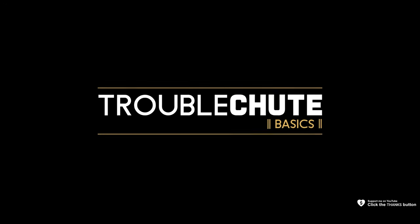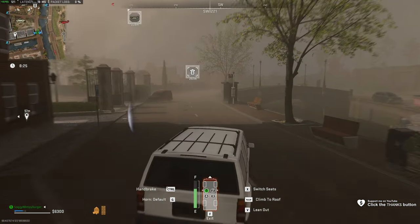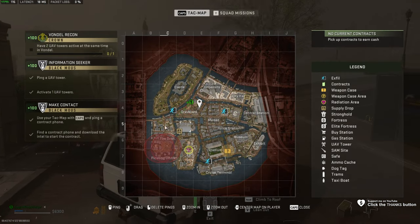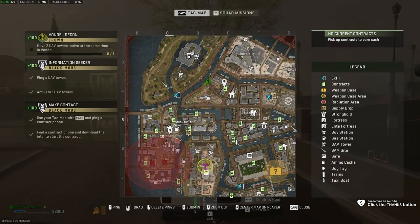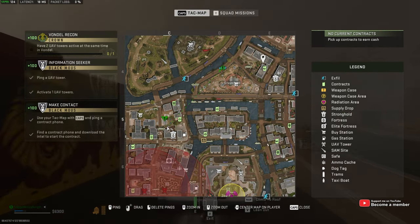Next up is the stage bag, which you'll find all the way on the far west side of the new map, right about this area here. Just to the north of the fire department, you'll find this cluster of buildings. The small one in the middle is where we want to head.